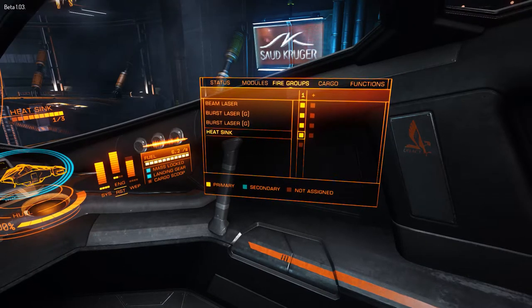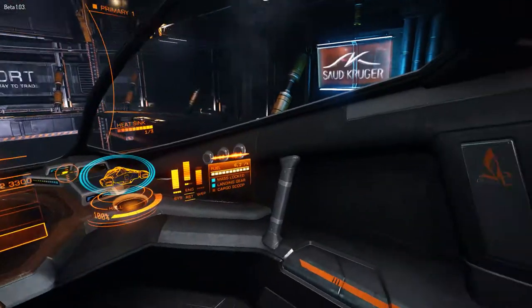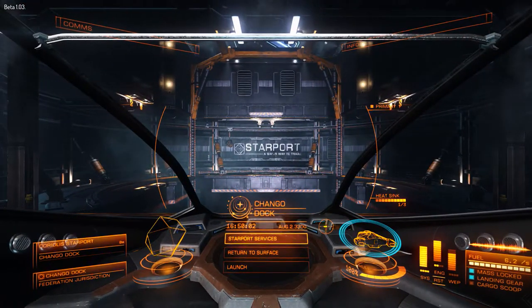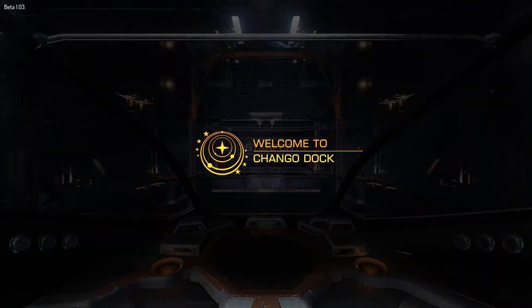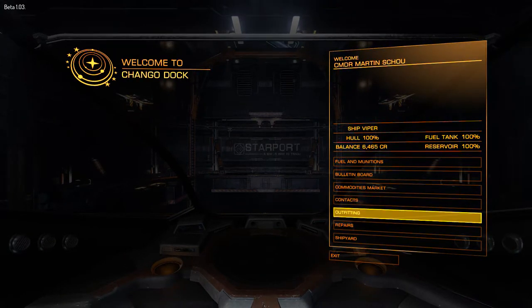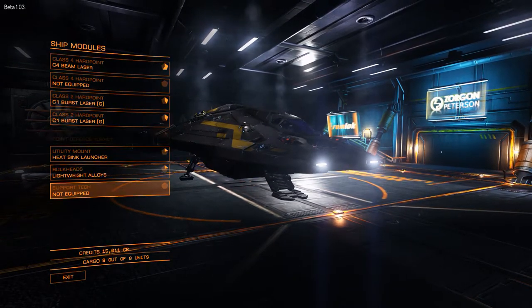Alright, so now I can see that I have a heatsink over here and a new invisible item. That invisible item just happens to be the thing — I can't remember the name of it — point defense turret. If I sell that, the invisible label goes away.